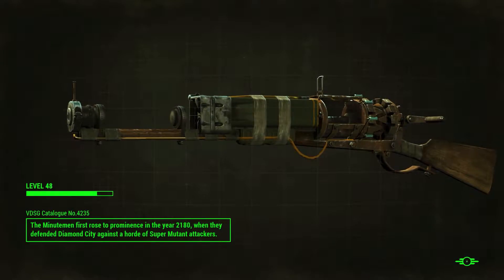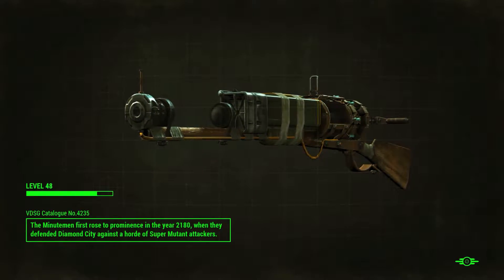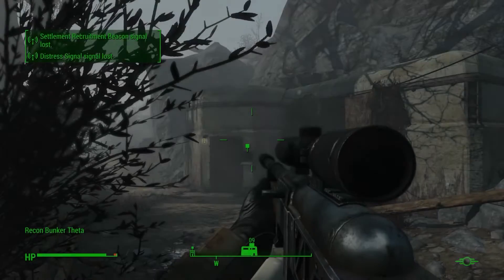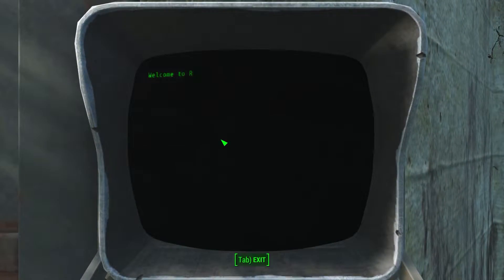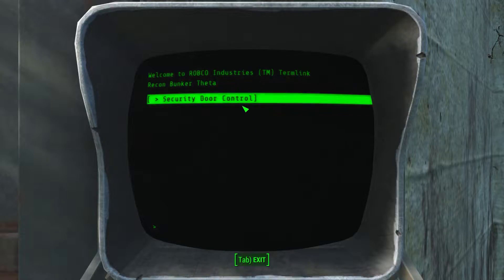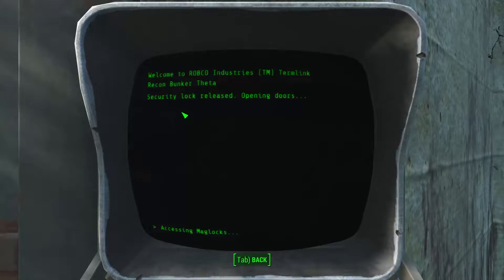This might mean I find a proper base of the Brotherhood of Steel, because so far I've only found the people in Cambridge Police Station and there are just three of them. The holotape gave us a password, so now we're going to use this computer. Before this mission you can't actually use the computer because it asks for a password — not a hacking puzzle, but an actual password.